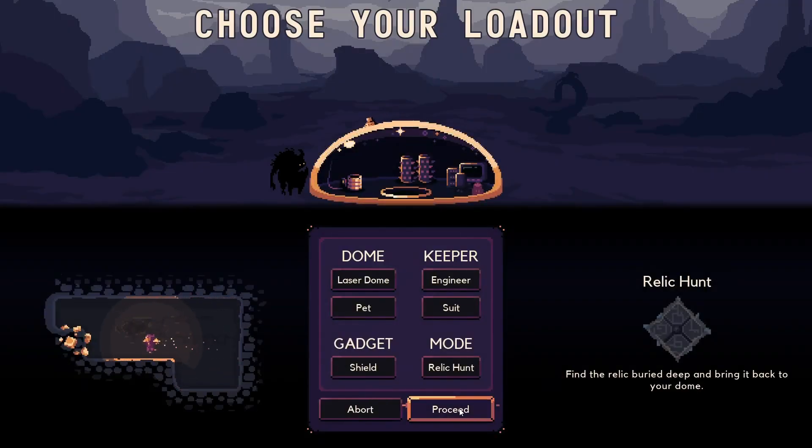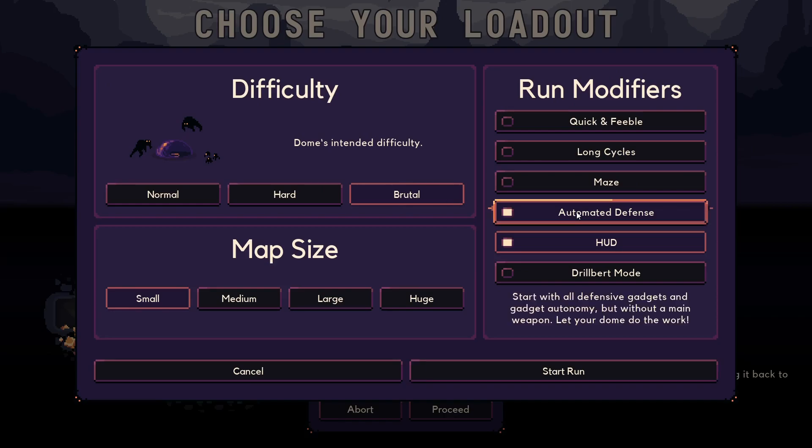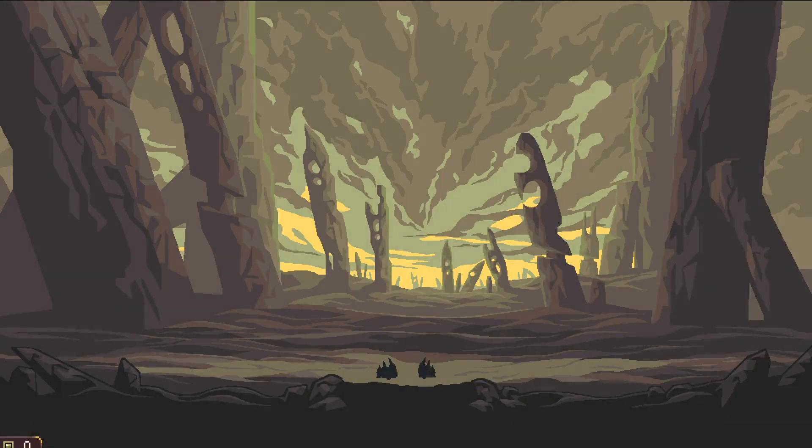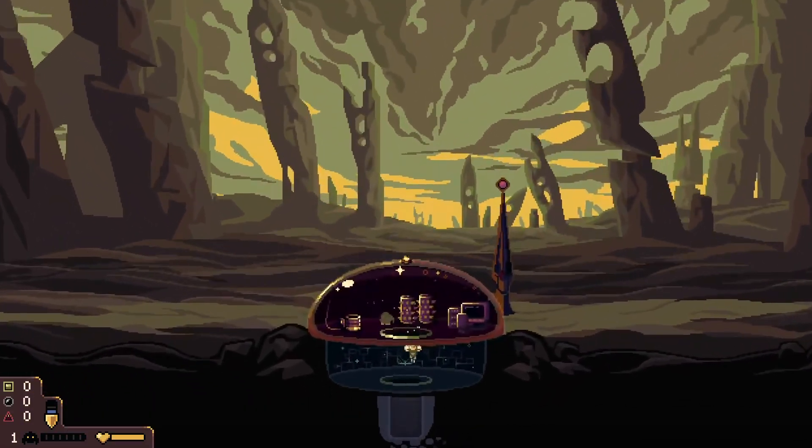Today we are back in Domekeeper and we have a challenge to do. We will set the difficulty to brutal and we can only use automated defense, meaning we can neither use the laser nor the sword dome. This is going to be one difficult challenge.